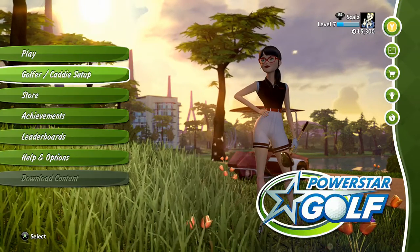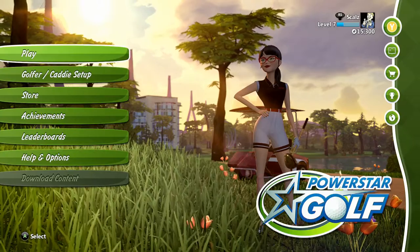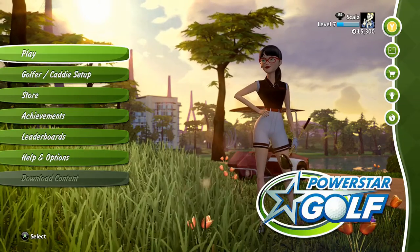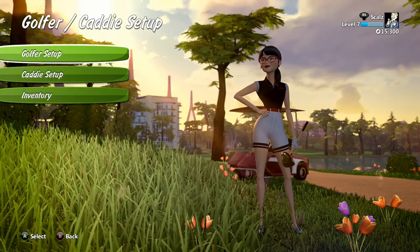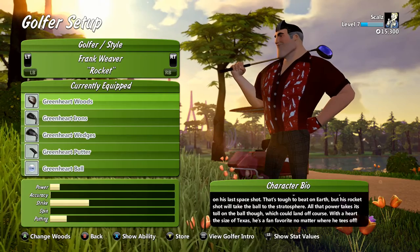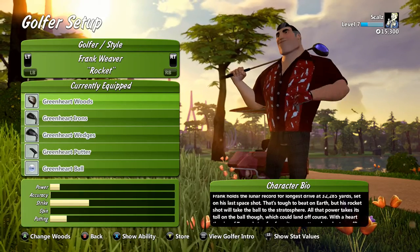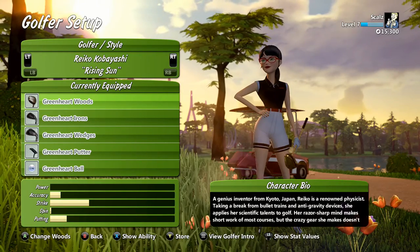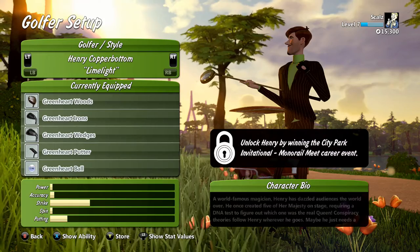This game is kind of like Hot Shots Golf. The courses so far seem to be not as goofy — Hot Shots sometimes the holes get really goofy, these seem to be pretty straightforward. It's a three-click system and the golfers are individual, they have their individual stats. We got Frank Weaver here who hits the ball with a lot of power, and Raiko Kobayashi who doesn't have much power but is more accurate and has a little more spin.